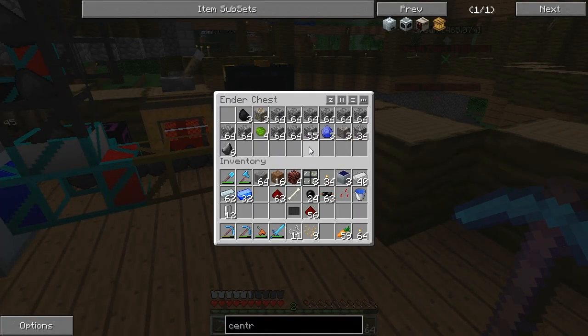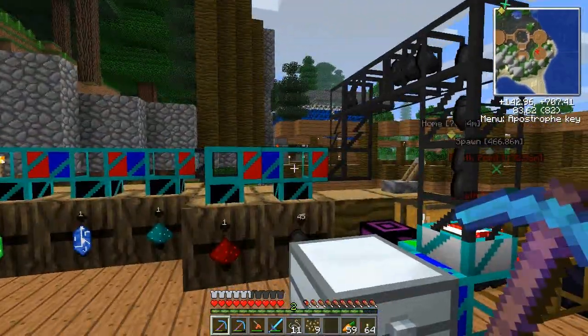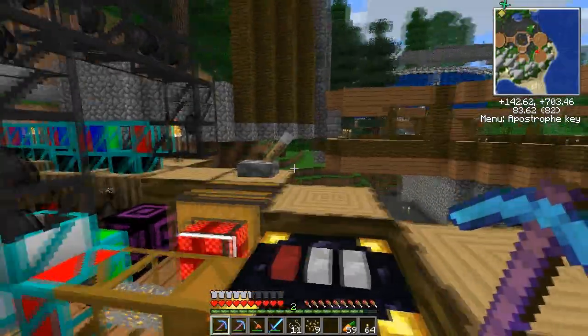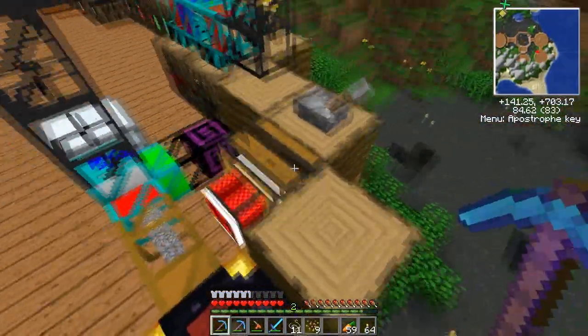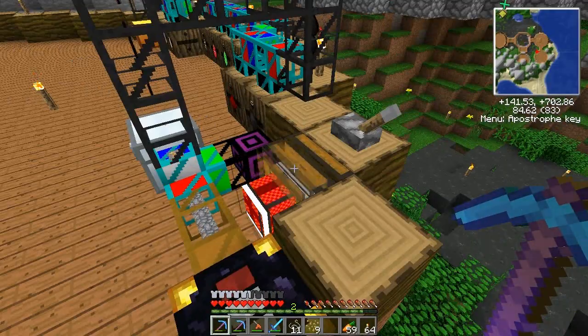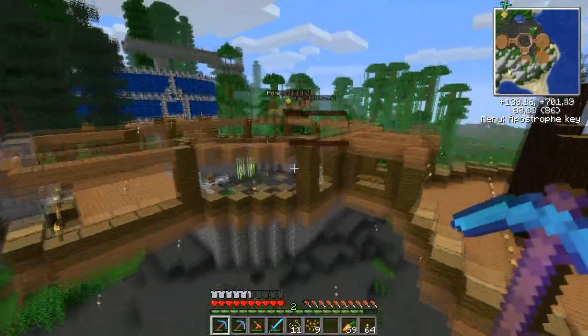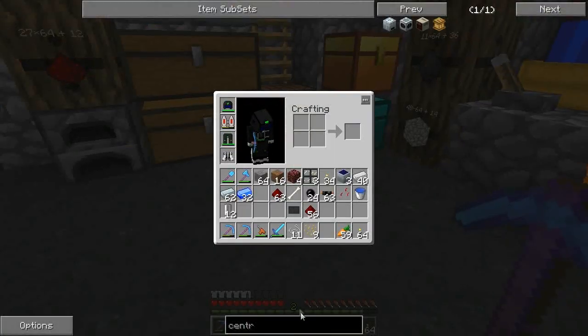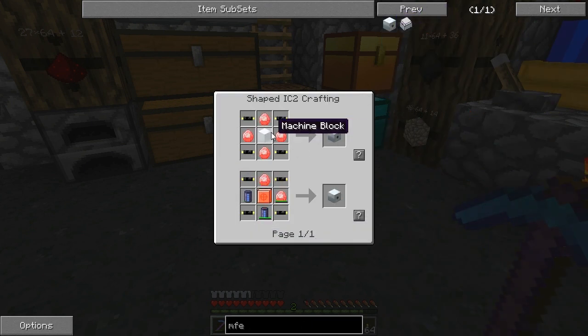This is probably not going to keep up with the turtle at this moment, so we're definitely going to have to find some sort of different engine. Electrical engines would drain, so we'd need to have... I know what we can do — we can build an electrical engine and another MFE. Let's hope that none of these require any advanced alloys.